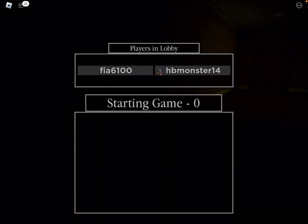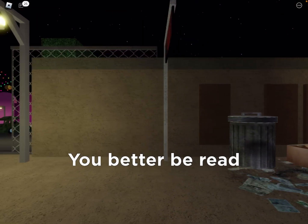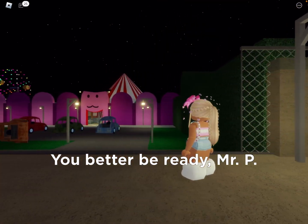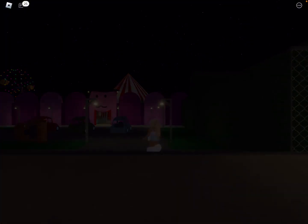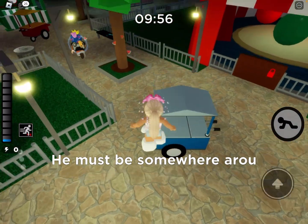Hi guys, today we are going to be escaping Carnival Chapter 8. I'm Piggy and we're trying to show you guys where all the keys are and should be. And today I'm with Hozza — it's my friend of course, but we don't tell her real name, so yeah.